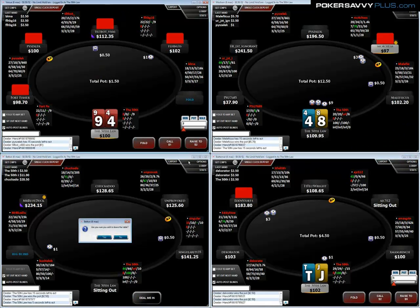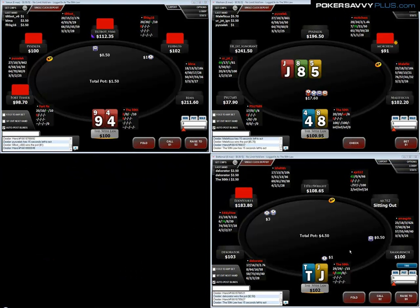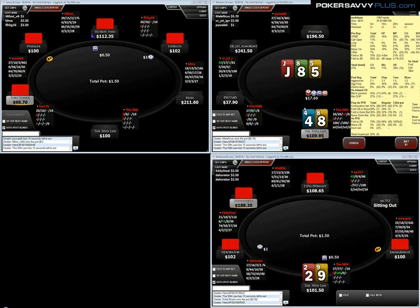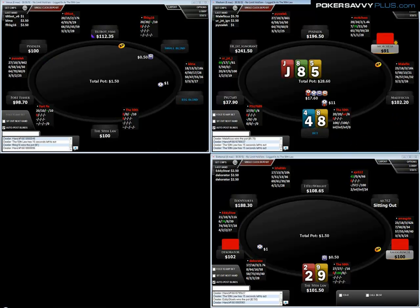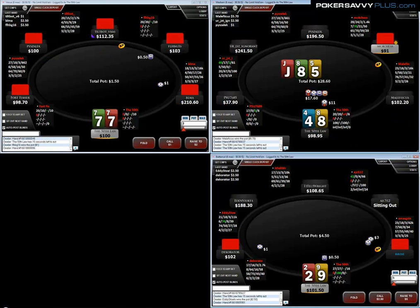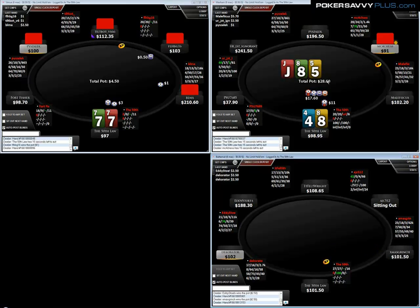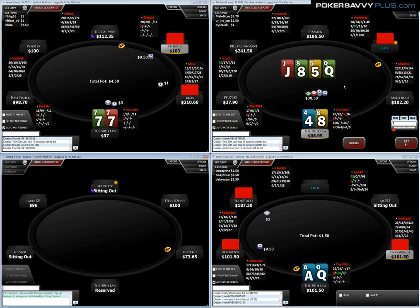I'm not too sure if I like my c-bet on table two. Looking at his fold to c-bet, it looks profitable, but I think I should start thinking a little more about the ranges I'm doing this with. I'm probably going to double barrel here, because he's going to call with hands like pocket nines and tens, and he's going to call a huge amount of c-bets but fold to a lot of turn bets — so I think I can definitely double barrel profitably.